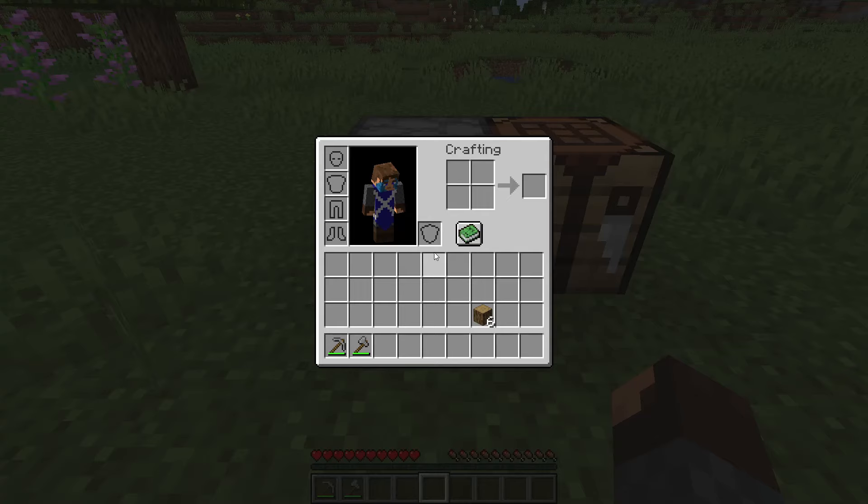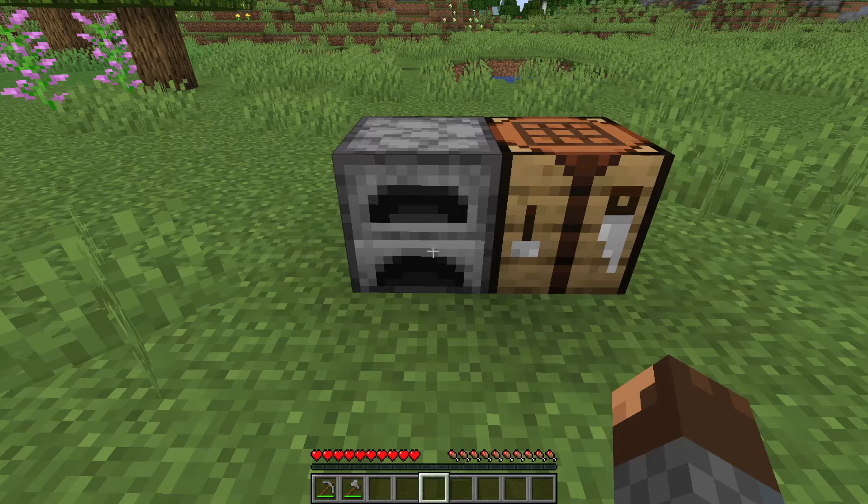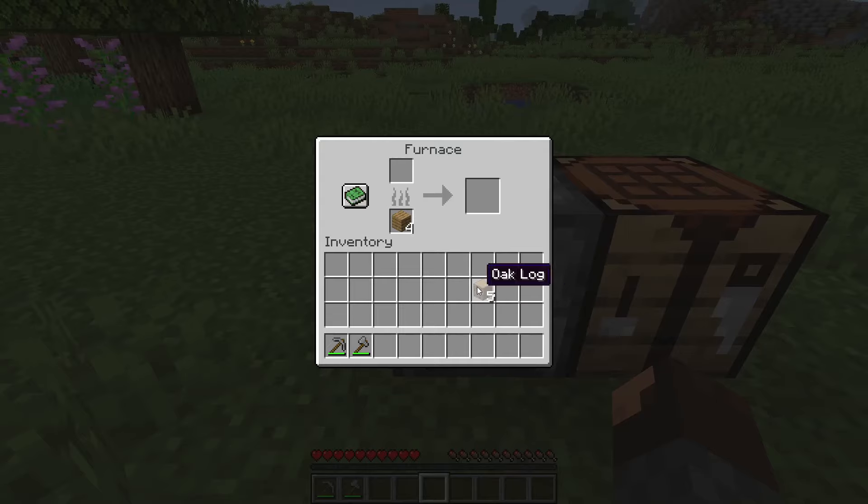The furnace can create charcoal. We're going to need some fuel for the furnace, so put a log in to get four planks. Put the planks at the bottom as the fuel source and put the log at the top. This is going to create charcoal.